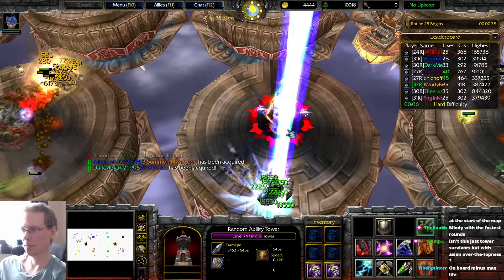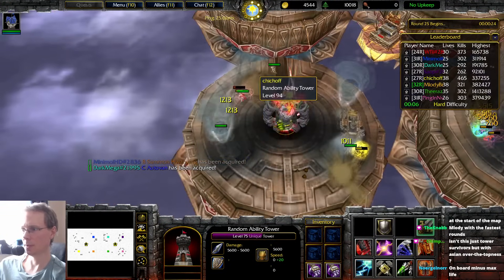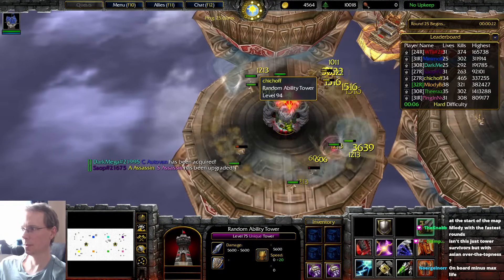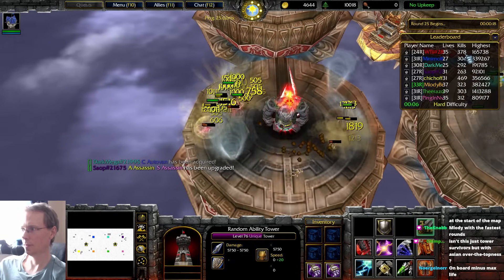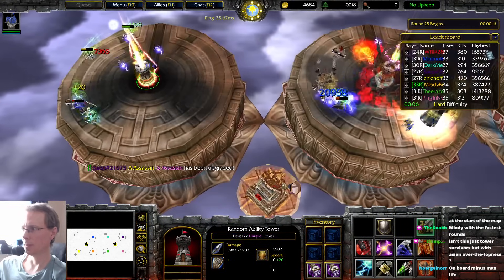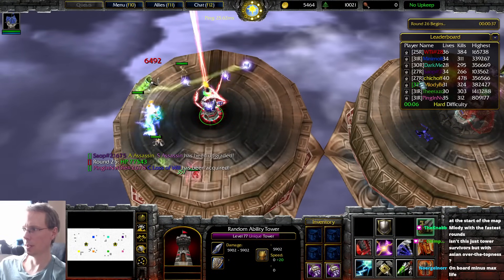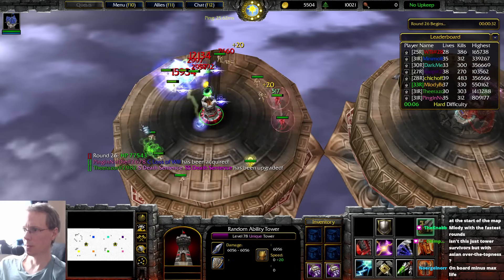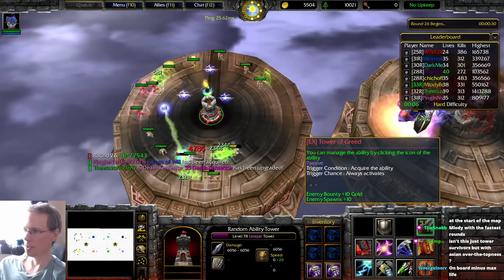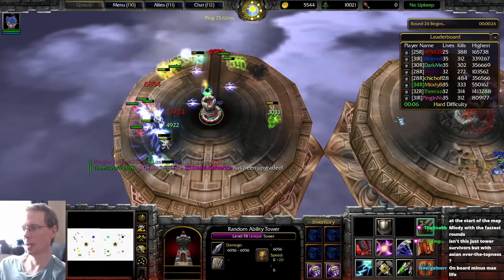On level 74, Razor's 61, Melody's 64, Chichok is 94. So the kills are representative — despite not having the best damage, I've got a lot of kills: 380. Chichok is way ahead, and that probably helps that he got greed at the start.